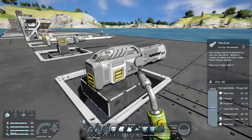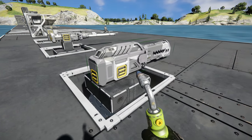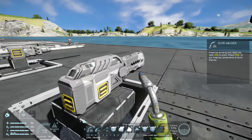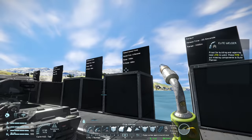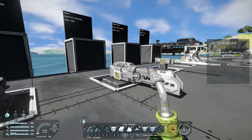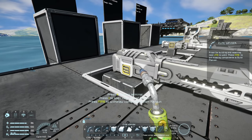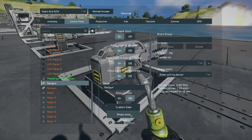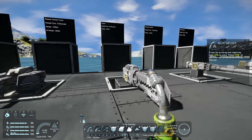And then we have our small grid railgun. This behaves exactly the same as the large grid railgun — depending on how much power you have on your grid determines how long it takes to reload, but the fastest possible reload time is 20 seconds. It's nice that they've put such a large reload time on these because being on the receiving end of a constant barrage would be disastrous. Let's give it a test fire — absolutely amazing. I love the animations they've added with these guns.